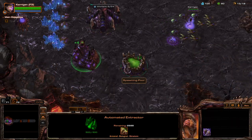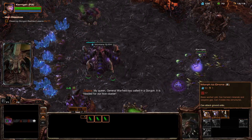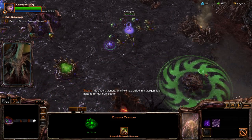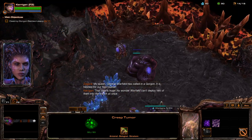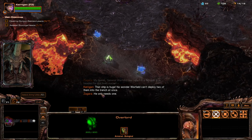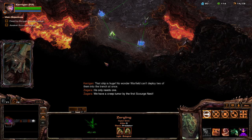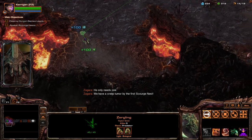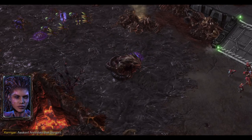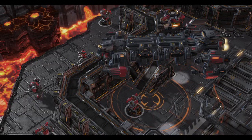Alright, well let's get an extra queen out anyway. Then we'll grab the extra extractor. My queen, General Warfield has called in a Gorgon — it is headed for our Hive Cluster. I gotta put a creep tumor directly next to it. Get a creep tumor by the first Scourge Nest. Awaken. Annihilate that Gorgon. Off the Scourge go.